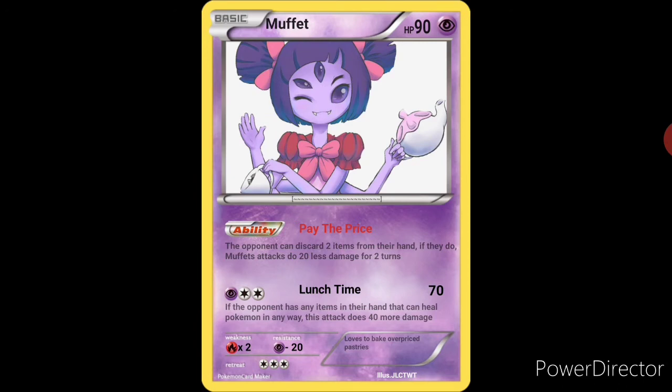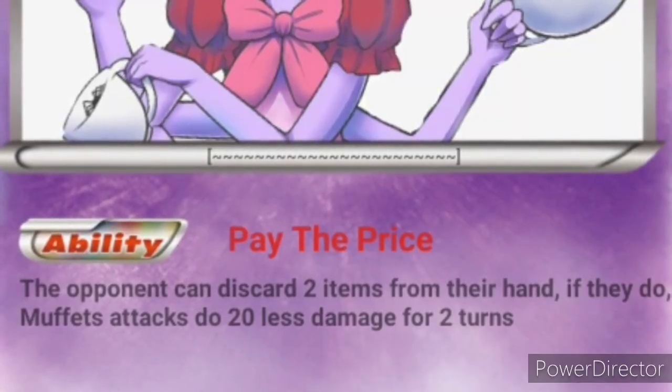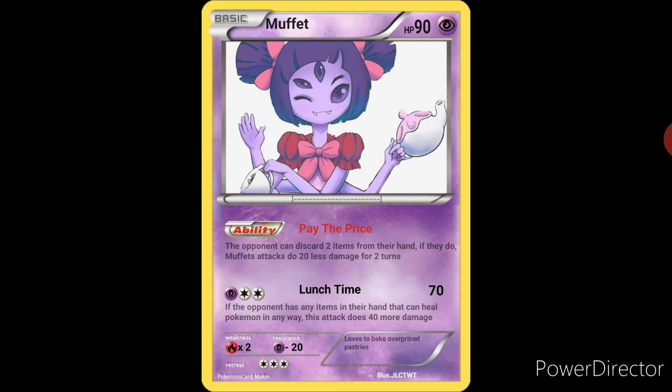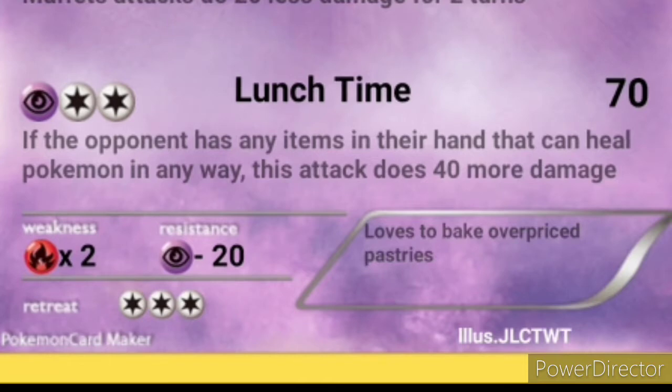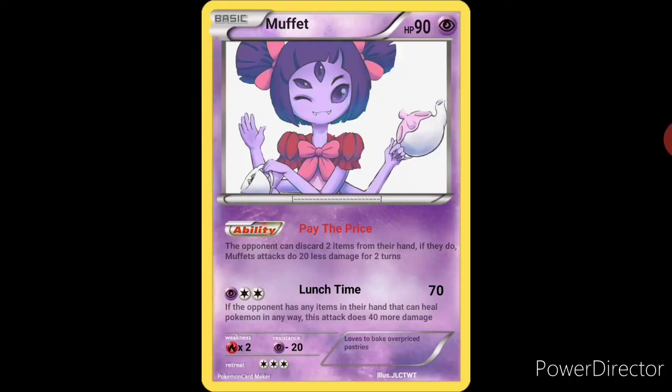Moving on to the next card, we have everybody's favorite spider, Muffet. With 90 HP, a psychic type, basic, and the ability Pay the Price — the opponent can discard 2 items from their hand. If they do, Muffet's attacks do 20 less damage for 2 turns. So that's really more something for the opponent than Muffet, but I thought it would be a cool little feature. And then for her attack, Lunchtime does 70 damage. If the opponent has any items in their hand that can heal Pokemon in any way, this attack does 40 more damage.